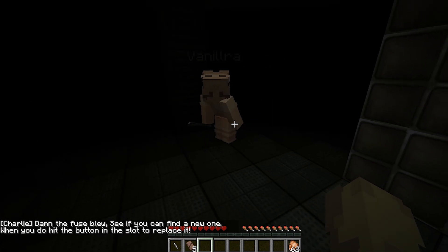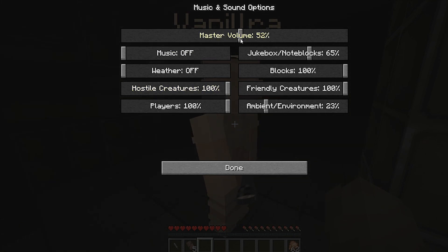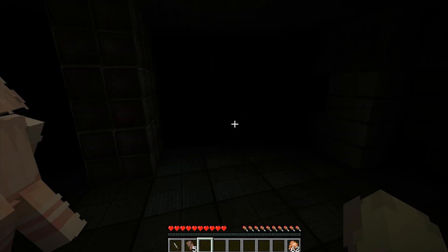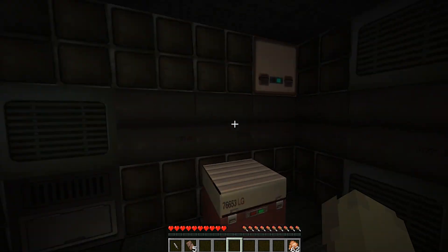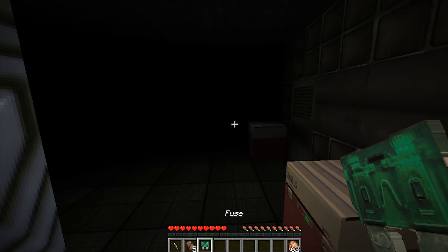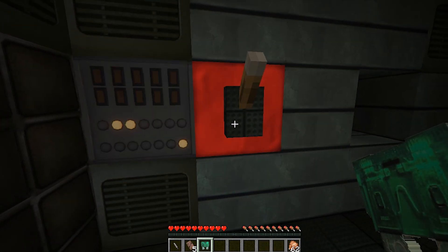OH MY GOD! Did you see my head spazzing out? Damn, the fuse blew — see if you can find a new one, when you do hit the button in the slot to replace it. Find a new fuse. Did you see my mouse spazzing out? Yeah I did! We have to find a new fuse — how do we find a new fuse? I don't know, just look for a fuse. In here — it was in here. Come over here. Why can't I run? Can you run? No. That's actually really creepy though. Press the button, the lever — the button!